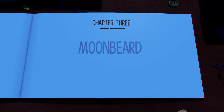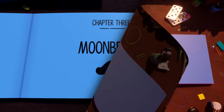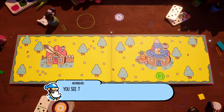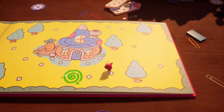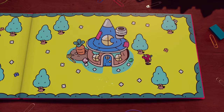Chapter 3: Moonbeard. Once you can turn the pages of the book, you'll go back to this page — Jot's house and the wizard's house. Jump into the page, go up to the top right, and behind that tree is your scroll.